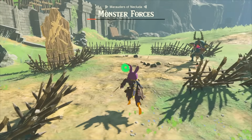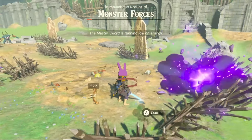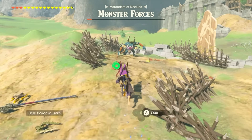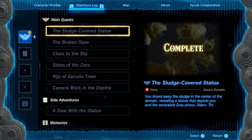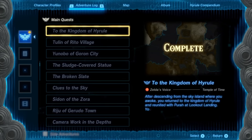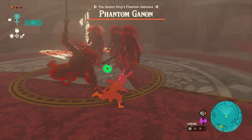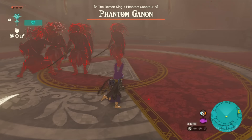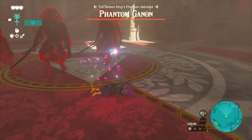Now this doesn't come for free. There are some very steep and specific requirements to perform this, and unfortunately at the moment those requirements can't be fully met on any save file that's beaten the game already. The first and biggest factor is that you'll need to have done all four regional phenomena but not advance the Crisis at Hyrule Castle quest from that point. This process abuses the Castle Phantom Ganon fight at the end of the quest, so if you've already done that fight this can't be performed on your save and you'll need to make a new one.